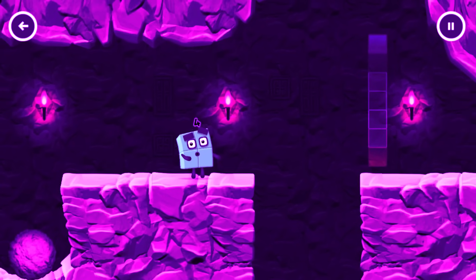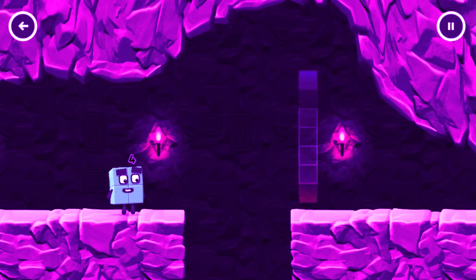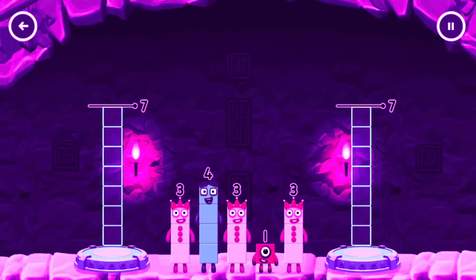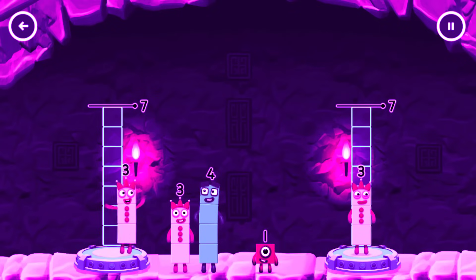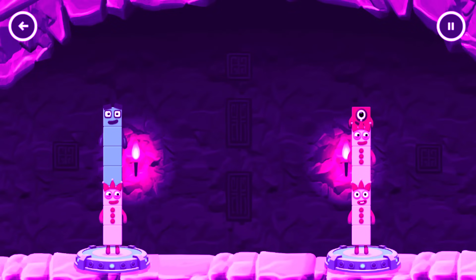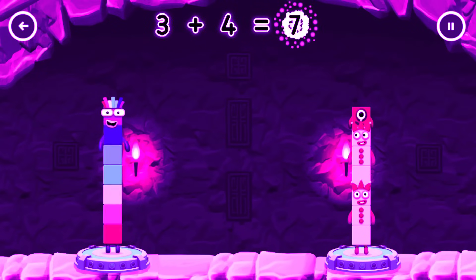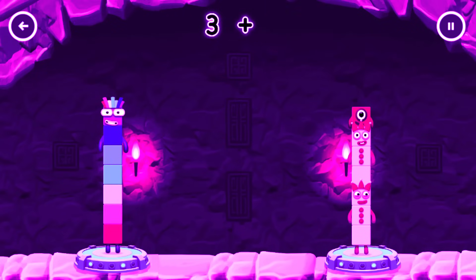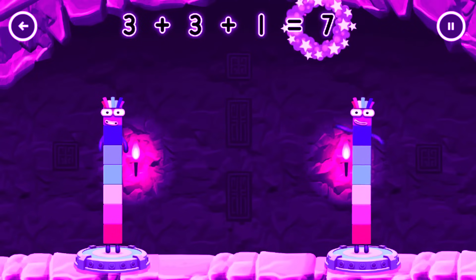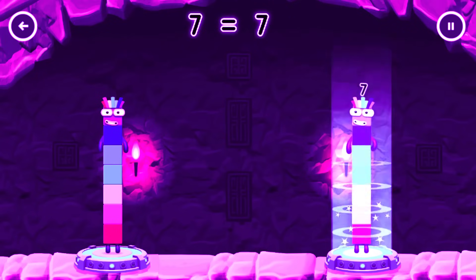Two plus two. How can we get across there? Share the number blocks evenly to make two groups of seven. Three, three, three, four. One, four. You cracked it. Three plus four equals seven. Three plus three plus one equals seven. Seven equals seven.